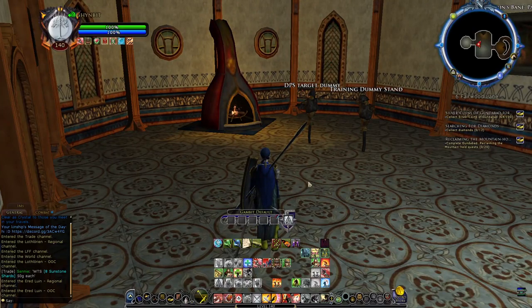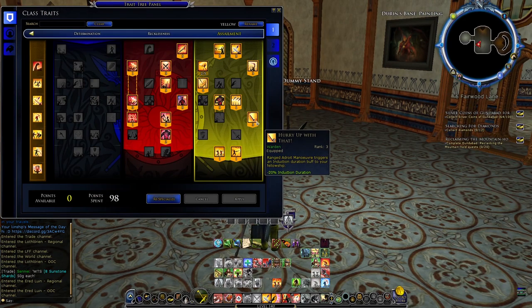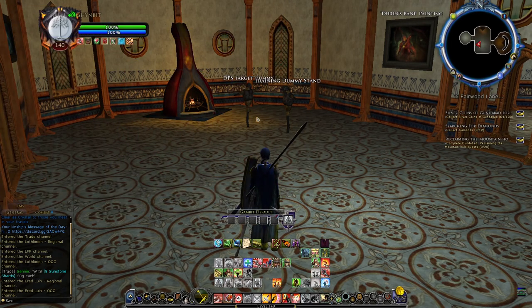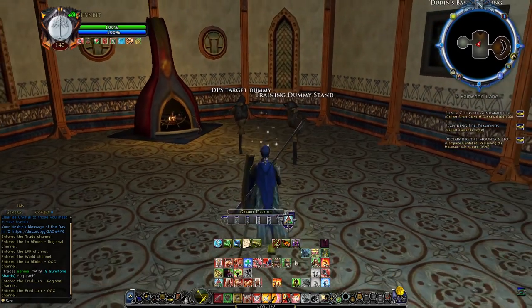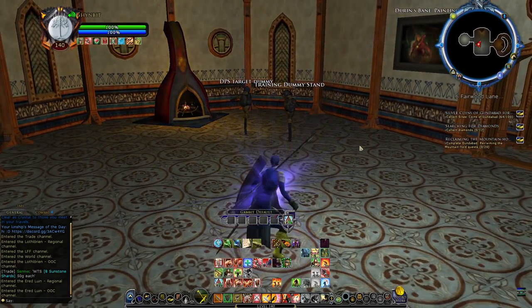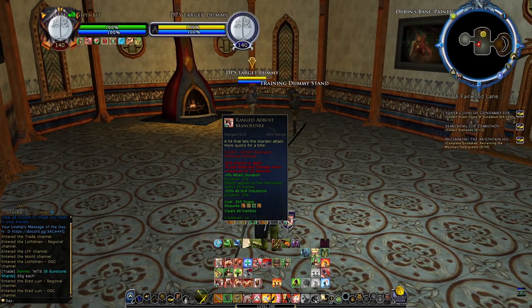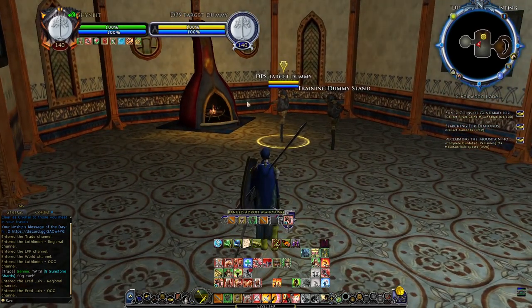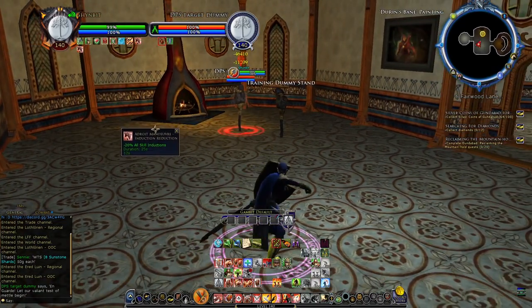As a Yellow Warden, if your fellowship has a lot of induction-based classes such as Hunters, they will really appreciate you trading the Hurry Up trait for 3 points into Yellow. This will make your ranged Adroit Maneuver trigger an induction buff for your fellowship. Note that Adroit Maneuver in melee stance does nothing, but in ranged stance it provides a 20% all-skill induction reduction to the fellowship within 25 meters. Add ranged Adroit Maneuver to your rotation and your Hunters or Rune Keepers will love you for it.